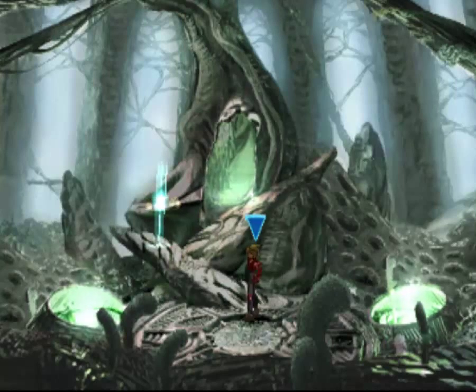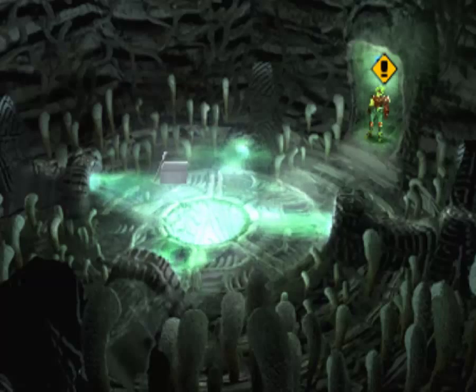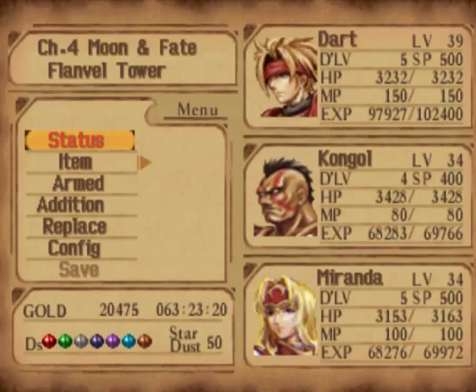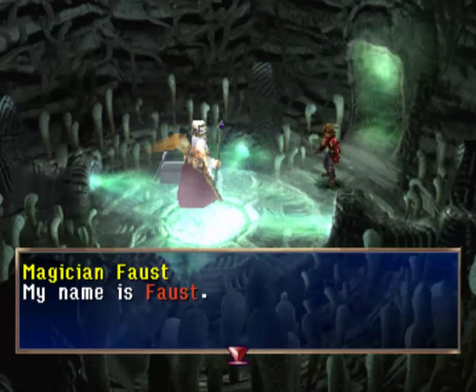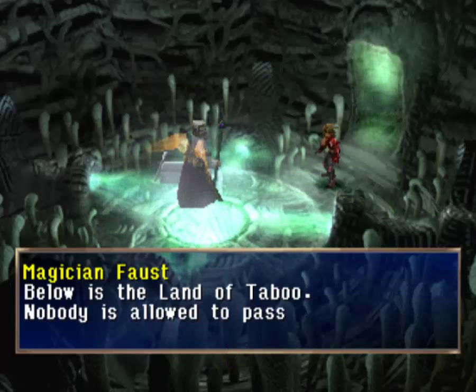Okay, and we're back. If you're wondering where I am, I came back to the tower of Flannville and made my way all the way to the top so we can finally take on Faust. Now, Faust is an interesting guy for a number of reasons. In order to even access this place, you need to have all 50 Stardust and obtain the Vanishing Stone. Someone in the Wingly City — Ulera — mentions that Mel Buframa created an item to help deal with Faust in case he got too powerful. That item was the Vanishing Stone we got for completing the side quest.